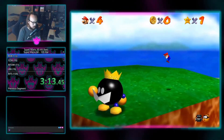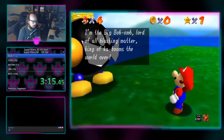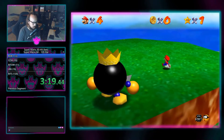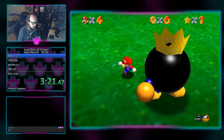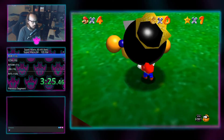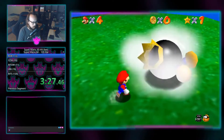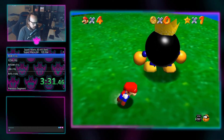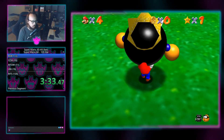Stars in Super Mario 64 are broken down into four main styles: boss fights, red coins, random challenges, and 100 coins. Boss fight stars are what they say on the tin — find a boss, kill the boss, get a star. Whether it's the Big Wiggler or the King Bob-omb, doesn't matter, since they all die the same.